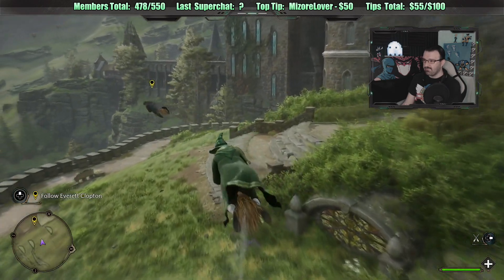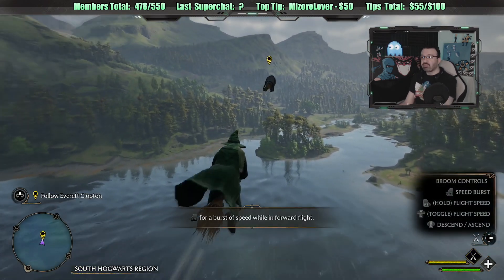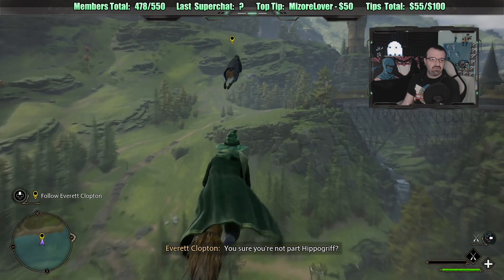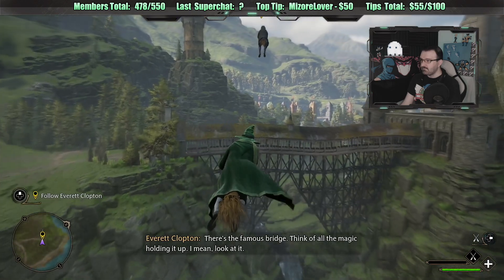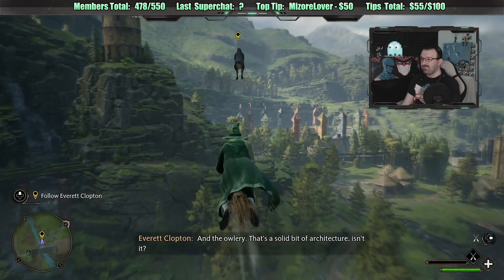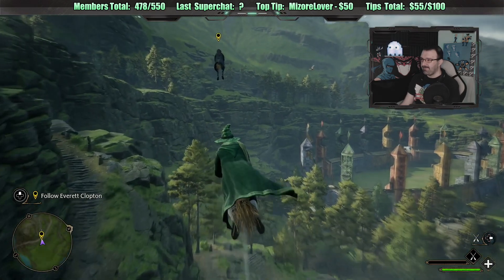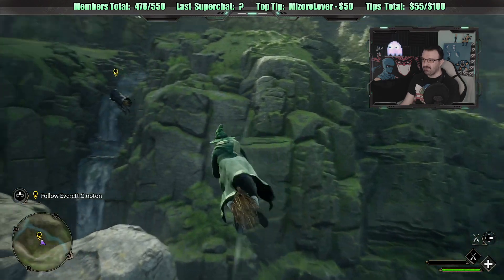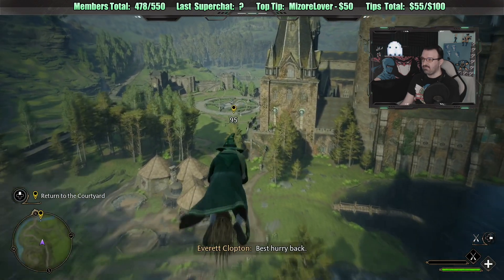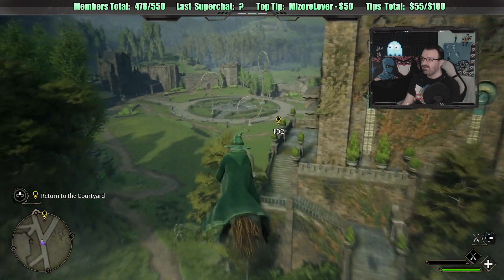How is Everett flying so quickly? He's got a rocket in his ass. You get a speed burst with left trigger. Oh, maybe this is what those balloons are for - maybe I have to hit the balloons. There's the famous bridge - think of all the magic holding it up. The view is nice. The music is also awesome. This is cool because now you can tour the whole campus and see everything from different angles - look for hidden quests and items.